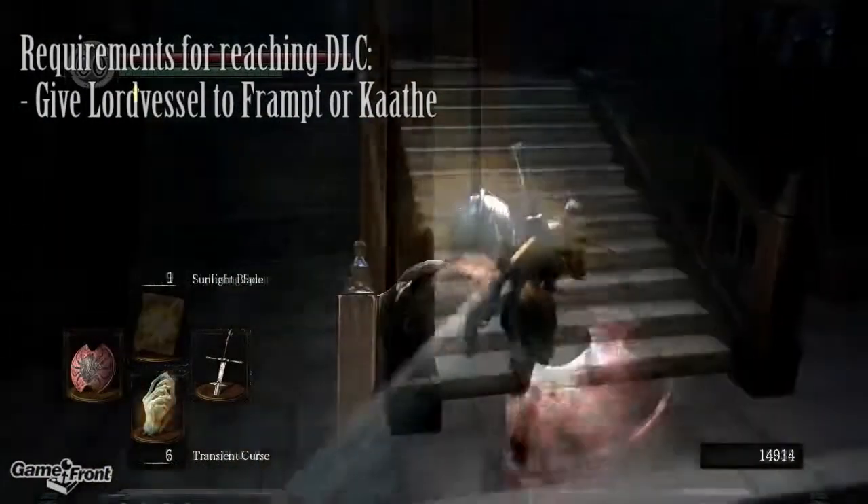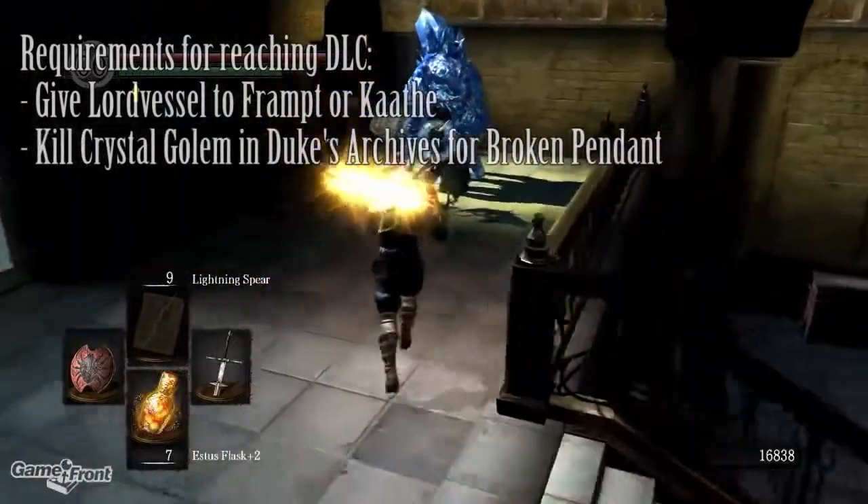Once inside the archives, look for the Crystal Golem near the entrance. Kill him and you'll receive a special pendant.